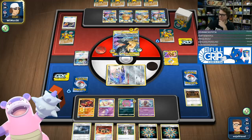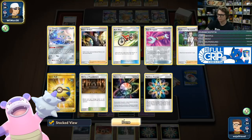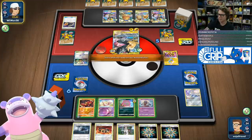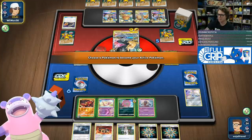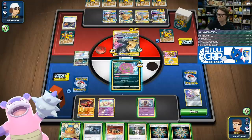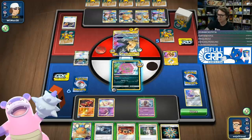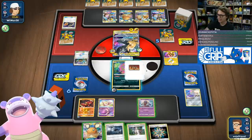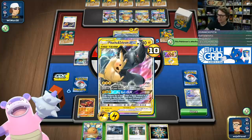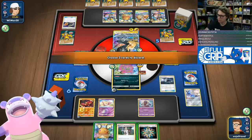They got the full Bliscephalon this turn, countered the shrine, knocked out the Jirachi. I could probably gust up and knock out — I'm doing 220 damage maximum with the Spiritomb. I probably do want to gust because if I can just get one damage counter to move, I can knock out the Zeraora, and then we could Sledgehammer that Pikarom for knockout. That seems stronger to me.